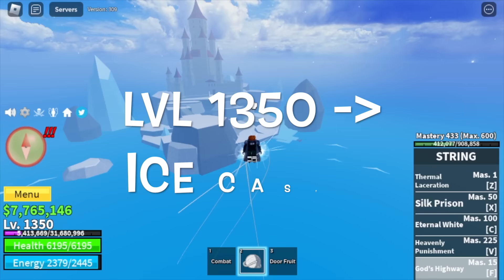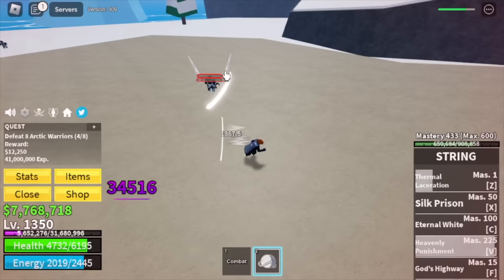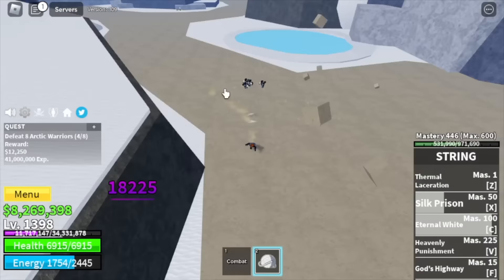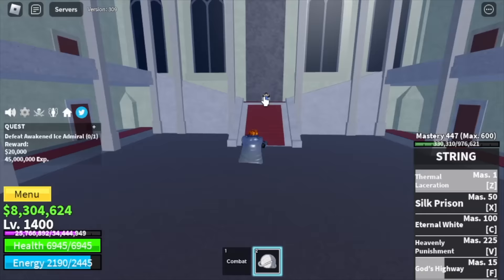After that, Ice Castle. First target, the Arctic Warriors. You need 3 skills to burst them — not bad. But you only need to level up 50 times here, meaning at level 1400 you can start defeating the boss on this island, the Awakened Ice Admiral. Again, Wall Strat is our technique.